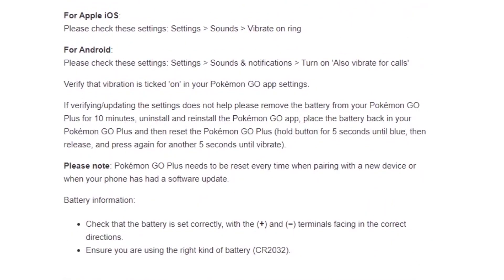If your Pokemon Go Plus does not vibrate and the light stopped working: for Apple iOS, please check your vibration settings. For Android, go to Settings, then Sound and Notification, and turn on vibrate for calls. These two steps should be able to turn on your vibration when you play the game.